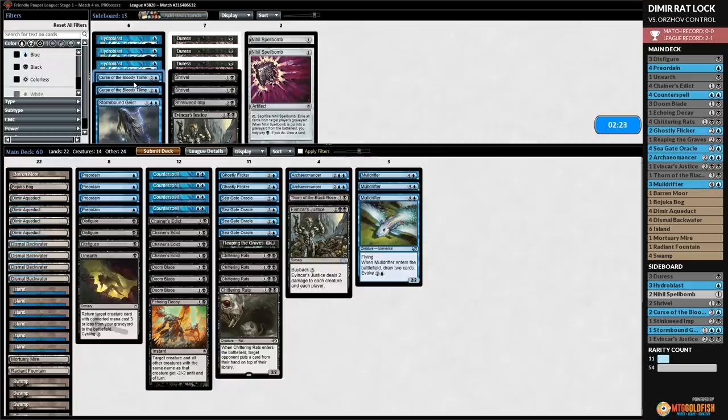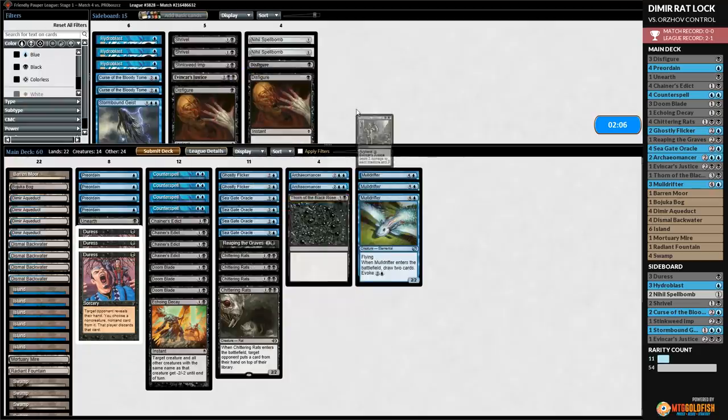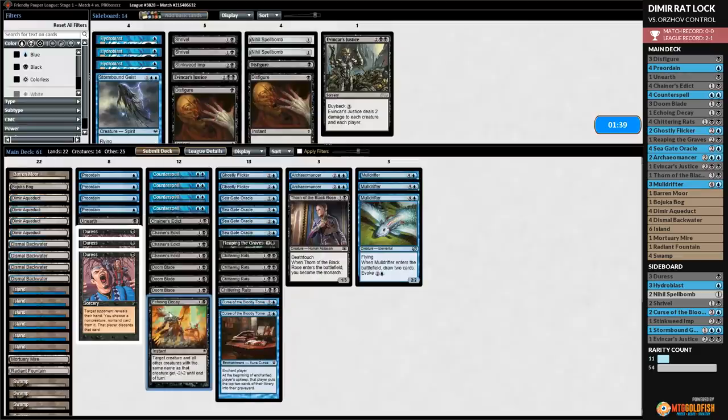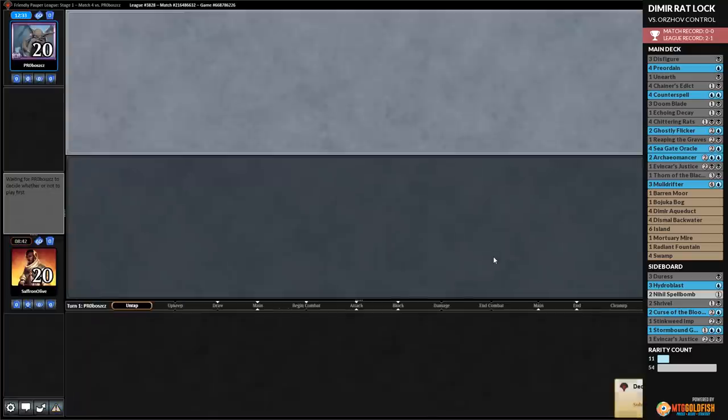Our opponent could have played that out and it's possible we would have run out of time, or maybe milled out. Oh my goodness, that game — it took us so long to find a Counterspell to beat that Evancar's Justice, but we got there eventually. Once you lock, you lock — that is the upside of this deck. The lock is very good. For sideboard: we definitely need Duresses, can go down Disfigures and Evancar's Justice. Do we want Curse of the Bloody Tome? It is a win condition. We'd cut Echoing Decay and maybe one Doomblade. The protection from mono-colored thing is annoying with our removal.